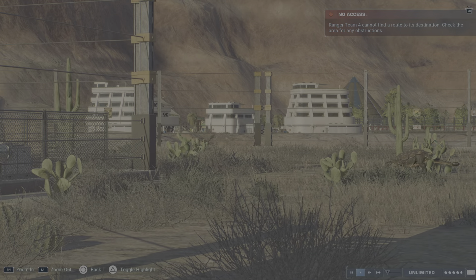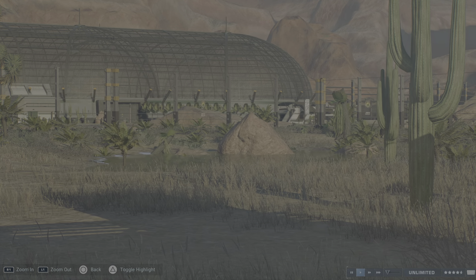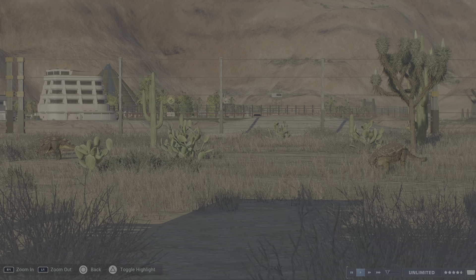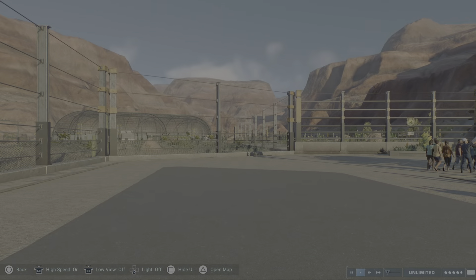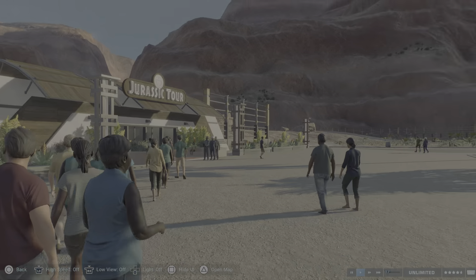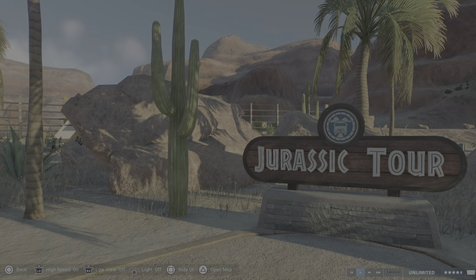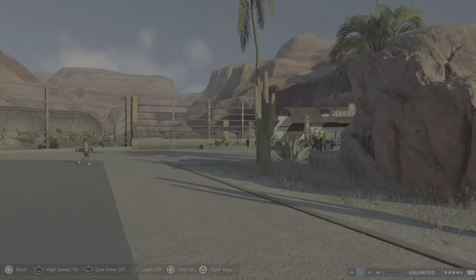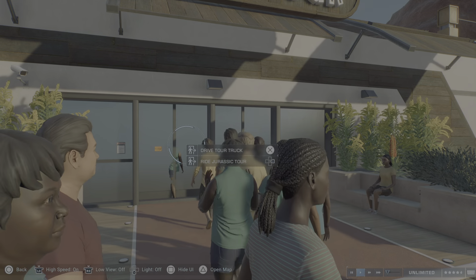This is also just a small build, a small enclosure with a little bit of water and some terrain tools like plants and all that stuff. I like the view with the aviary in the back. Then we have some stones over here - there is the Jurassic tour sign. The people standing here are thinking where the tour is, but it's a little bit hidden behind those big rocks.